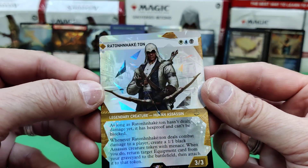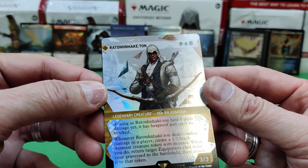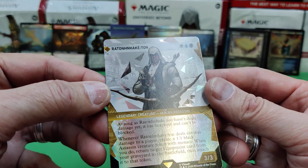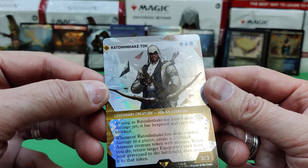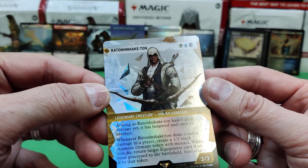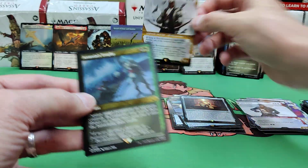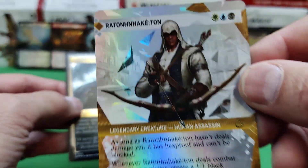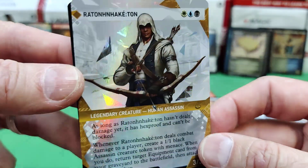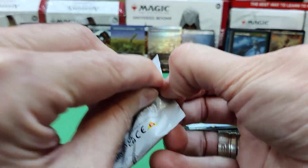We've got Ratonhnhaké:ton. As long as he hasn't dealt damage yet, he has hexproof and can't be blocked. When he deals combat damage, you get a 1/1 black assassin creature token with menace. When you do, return target creature equipment card from your graveyard to the battlefield and attach it to that token. Wow, that looks awesome — look at those little triangles the way they foil. This foiling really picks up some extra special foiling. An Assassin's Trophy reprint.